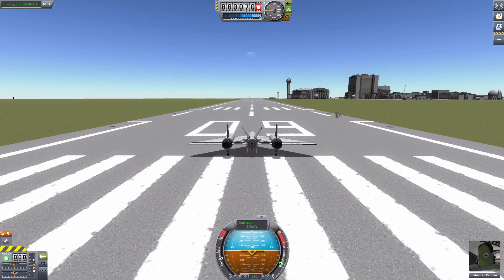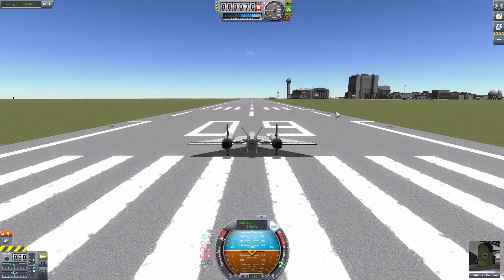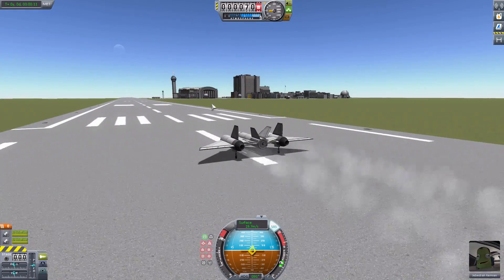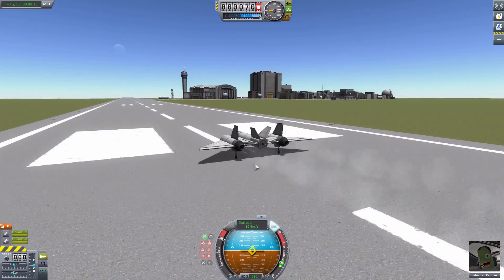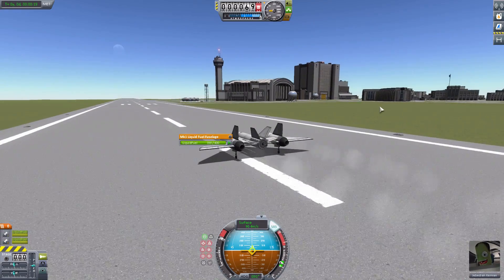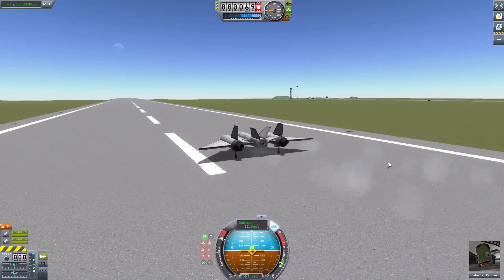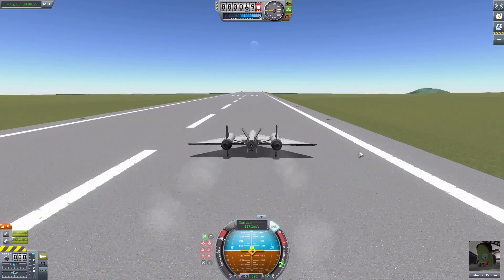I've only taken this plane off once in testing, so let's hope it continues to function today. Let's take off, and once we're in the air we'll turn back around over the Kerbal Space Center to ignite the nozzle. You may be wondering whether the nozzle size changes the size of the flames — sadly, it does not. The flame size seems to be the same no matter what you set it to, whether it's 0.1 or 10.